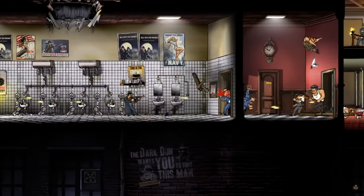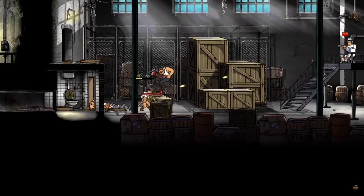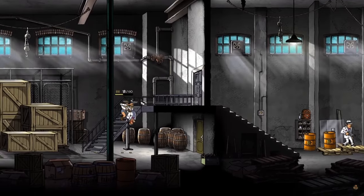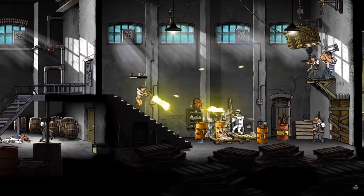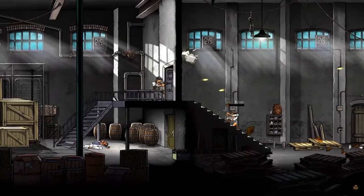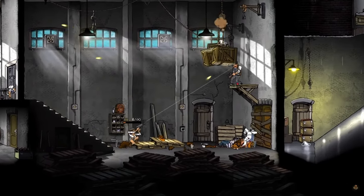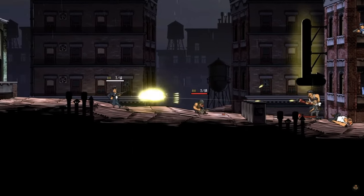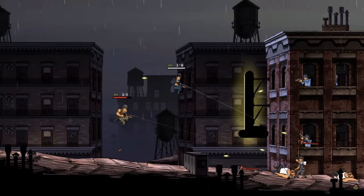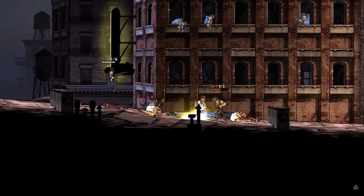Dual-wielding pistols, a flamethrower, or just the traditional baseball bat — all of it falls into place perfectly. There's also a roll on L1 and a kick on circle that pushes enemies back without hurting them, just giving you loads of space. You are left wanting for nothing — you've got this Dead Cells roll, double jump, 360-degree fury unleashed mechanics, and more weapons than you'd have on GTA.